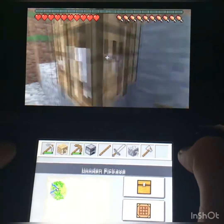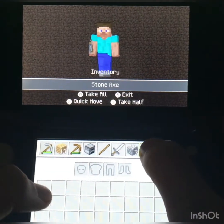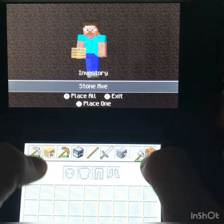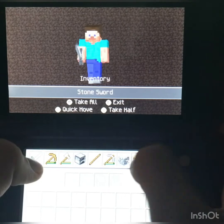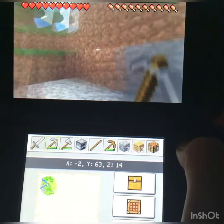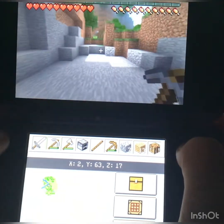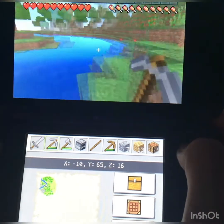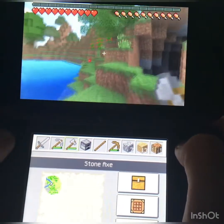Stone axe. I need to organize my inventory just a little bit — it is a bit of a mess. There we go, that's better. Let's head this way because I just heard a skeleton, and get some wood before we go down there.